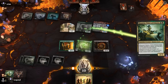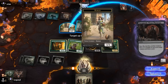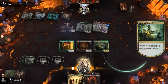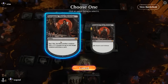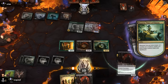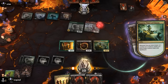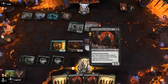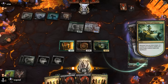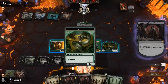We can sac an elf for starters, then we'll get the snake tokens. We can decimate the opponent's board and draw a ton of cards. Our life total stays consistent, so our opponent will need removal for one of our key pieces here. And we've picked up a lot of redundant cards in the meantime.